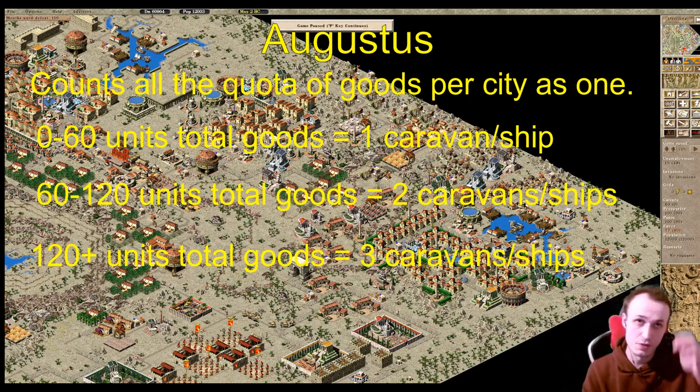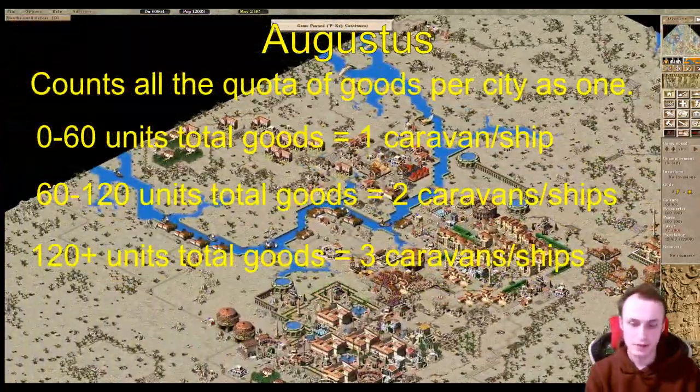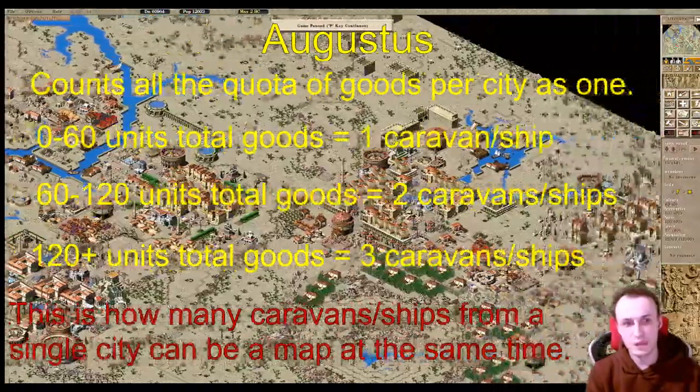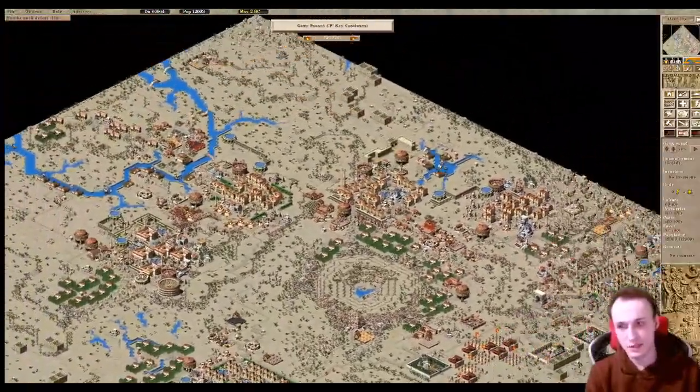This more closely resembles what your city will need and how many traders are needed to fulfill all the quotas. This is important because you can only have so many caravans or ships on the map at the same time, as they need to actually come onto the map, go and trade, then leave before a new one can spawn.